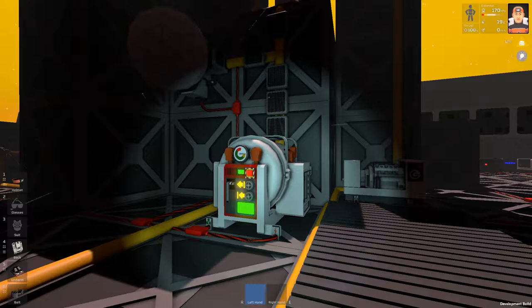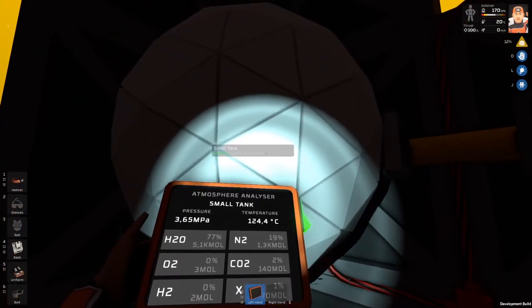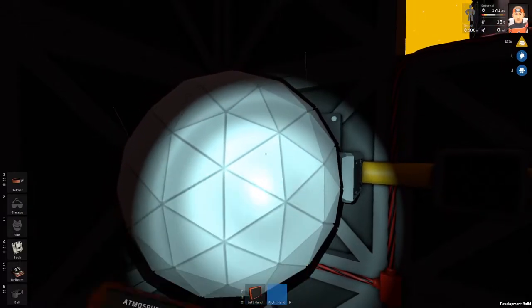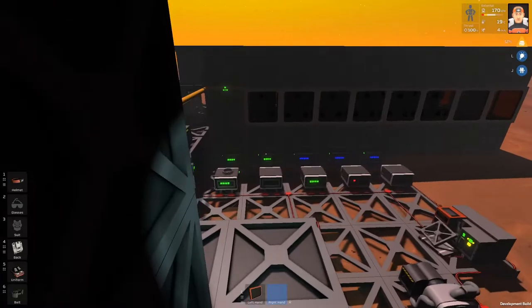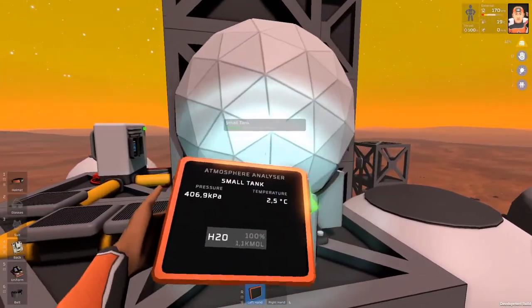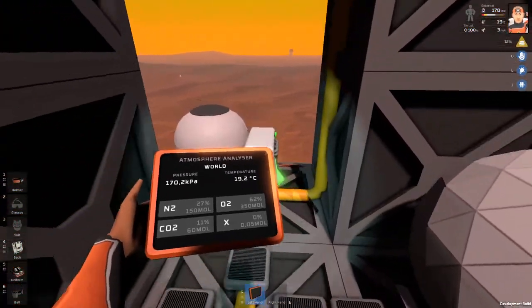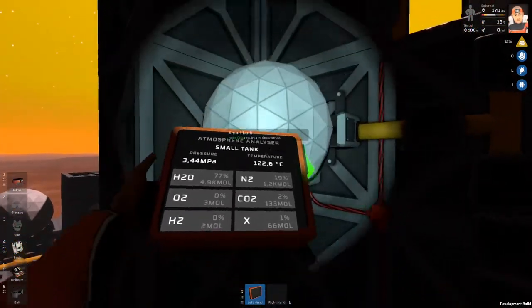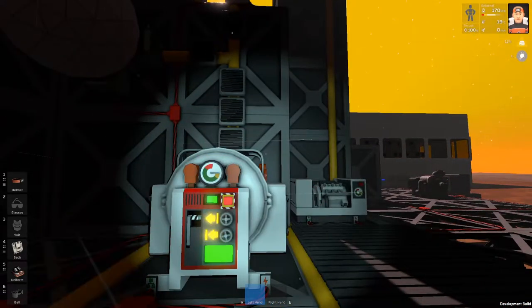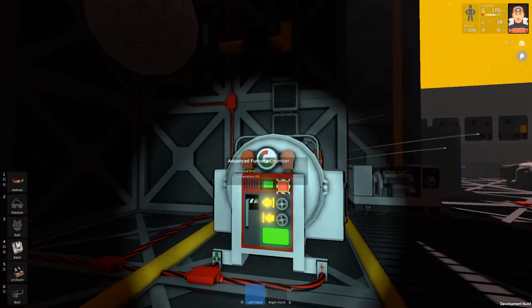Let's take a look at what is inside the tanks and see if the gases are cooling down. 120, 40 - that's not bad, but I would like to have only water inside that tank over there. I'll shut this valve and turn on this filtration unit so the water is not so hot. 122 degrees - that's fine. The gases are cooling down, the advanced furnace is completely empty.